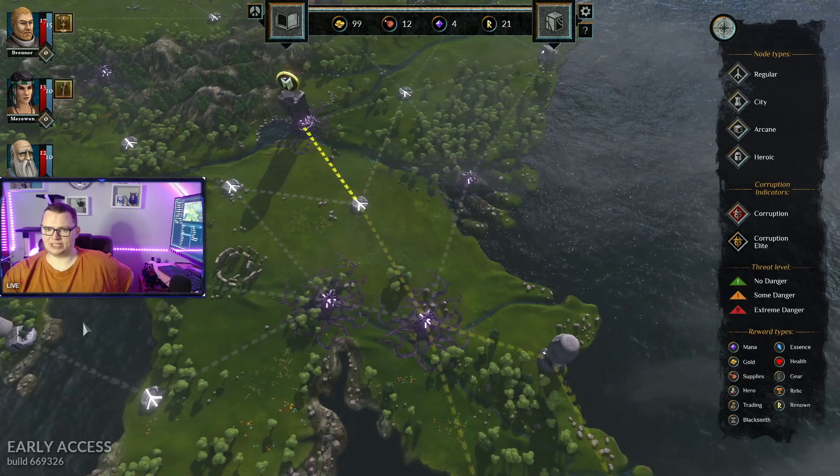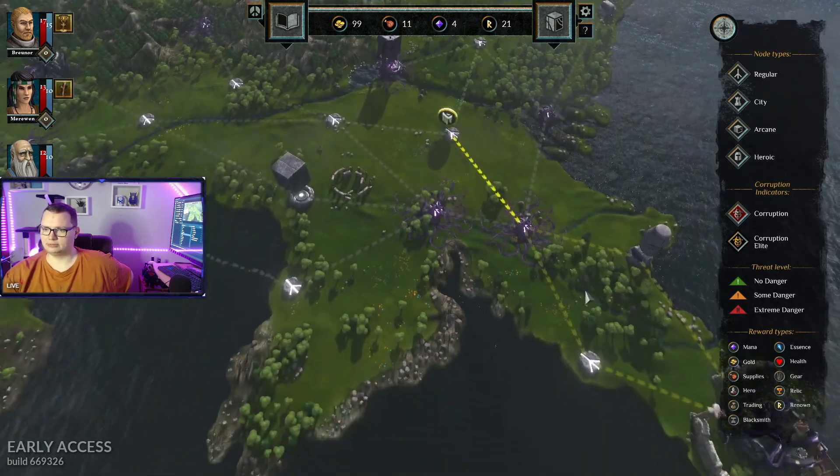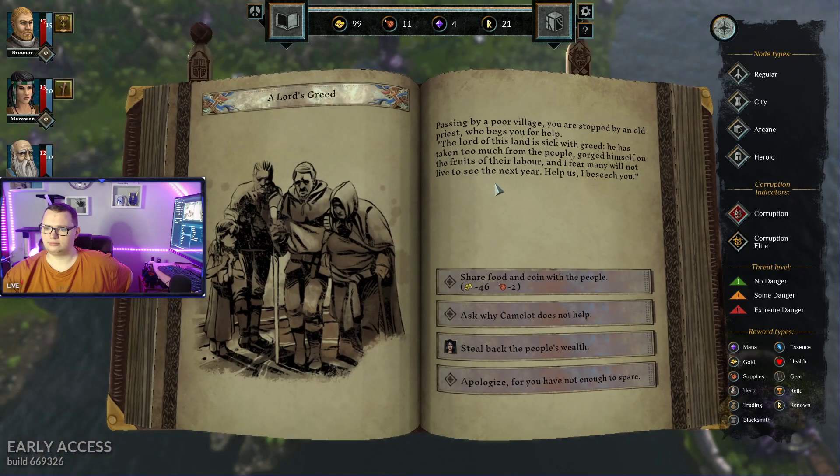We got one of his essence crystals. Passing by a poor village, you were stopped by an old priest who begs you to help.